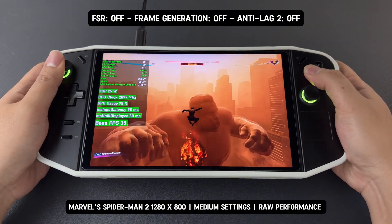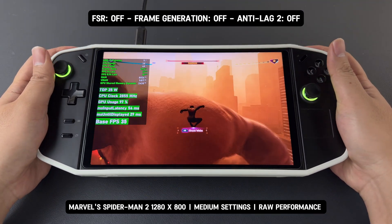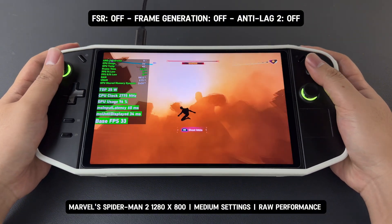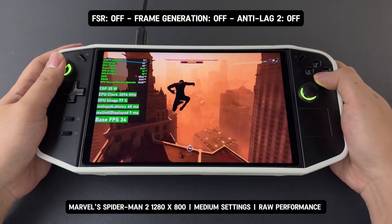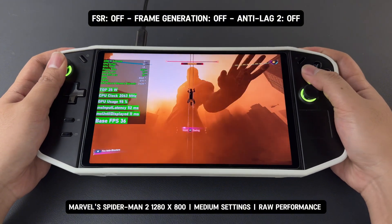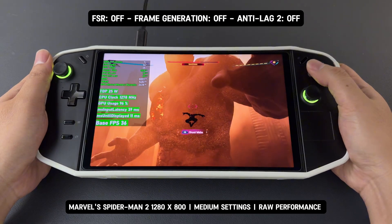Initially, I planned to test at three different resolutions — 800p, 1000p, and 1200p — to see how the game performs at various settings without any upscaling or enhancements. However, after testing at 800p, I noticed that the performance was already struggling, making it clear that higher resolutions like 1000p and 1200p would only result in even lower FPS.